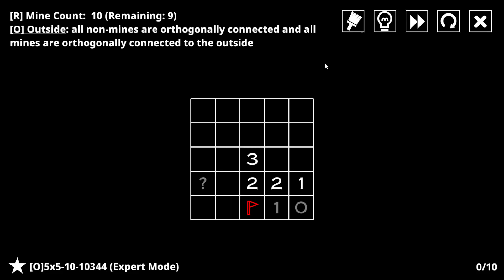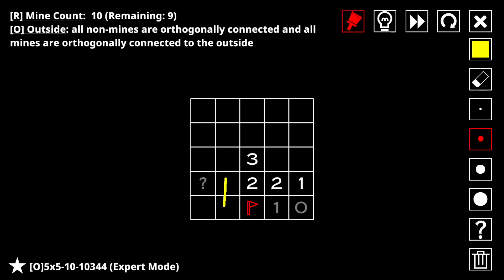Could the last mine from this two be in one of these squares? Is that possible? It would be very restrictive for this three, wouldn't it? We'd get this, and then these would all be safe, and then that would be a mine. It's connected to the outside and all these are connected to each other, so that seems possible. I guess we should be a little more careful and annotate this as three separate mines, because this kind of means one of these two.